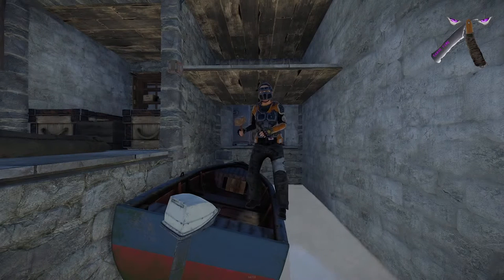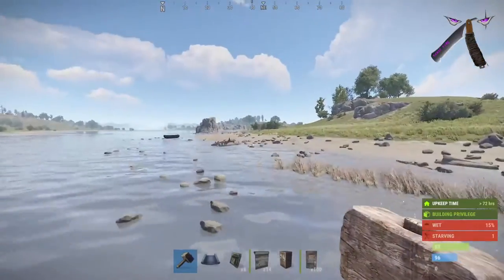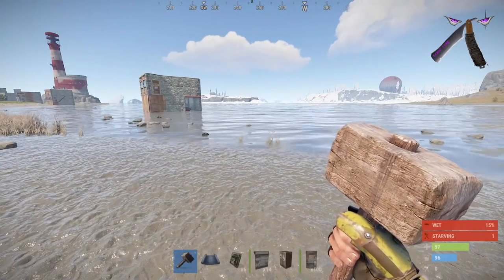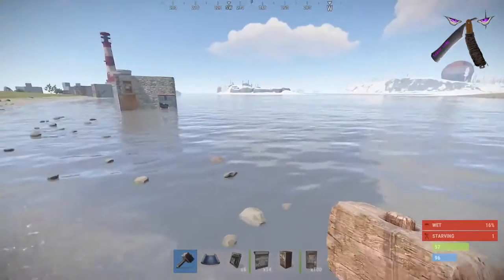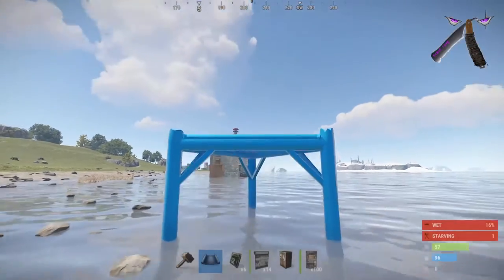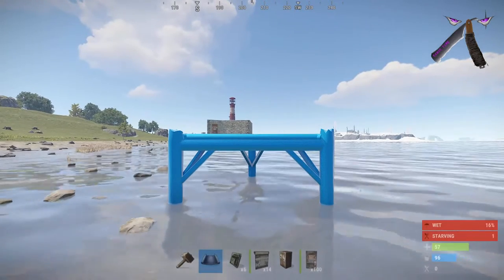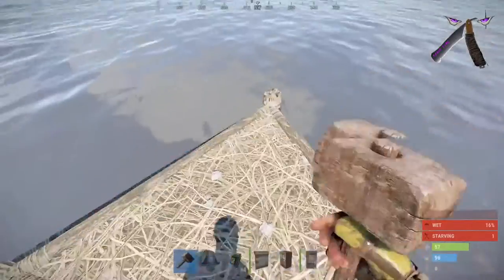I'll show you how to do it, so go drop that sub and like. In order to build this Stability Bunker Boathouse, you're first going to start with a triangle foundation. In order to measure the water and where you put the foundation, placement is super important. Go out into the water a little bit, get the foundation and raise it all the way up. Gauge where halfway up the foundation is on this triangle one, and then bring the foundation halfway into the water just like this. Once you place that, go ahead and put it down.